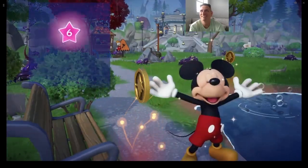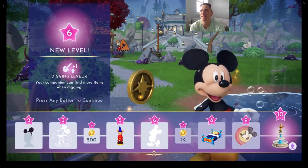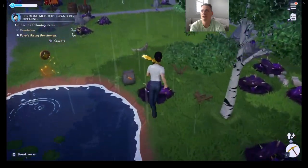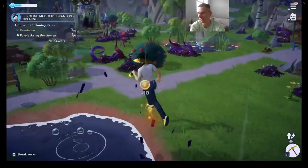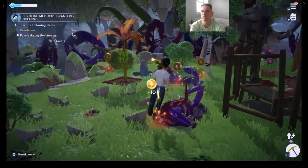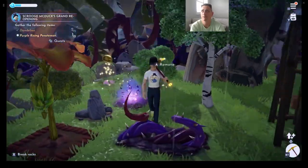Mickey leveled up! Nice — we get some gold. You earn these prizes as your character levels up. We completed the mission to have one villager at friendship level six. He's happy because we're cleaning up the valley as we go. Look at all these coins just lying around — make sure you're picking them up. The coins disappear if you don't collect them in time.